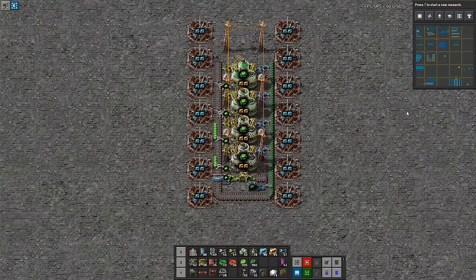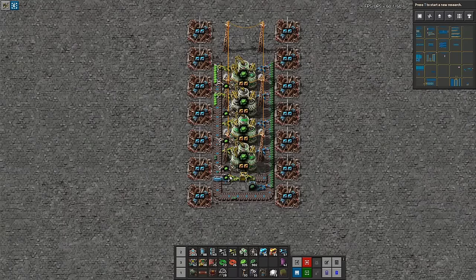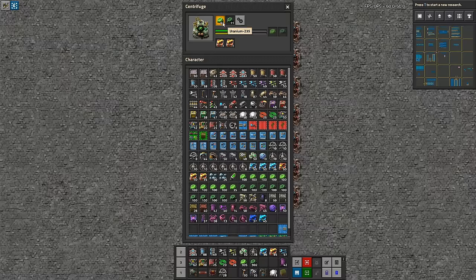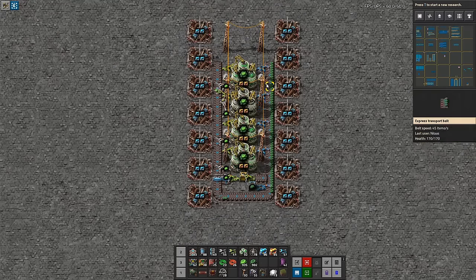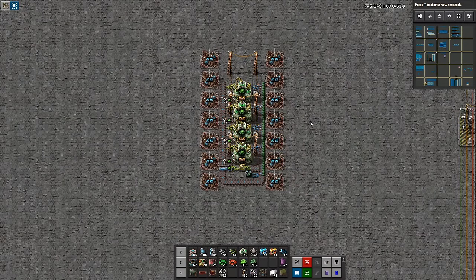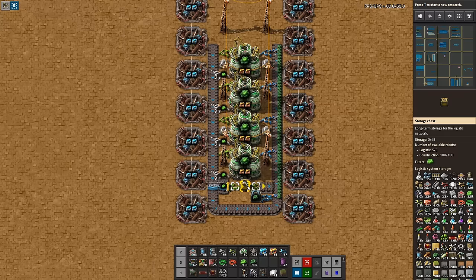So this is the very simple build. I think this is the one I would normally use. When they start, only the dark uranium will flow past and the rest will pick up whatever it has inside. You now have built a Kovarex process that can support 100 nuclear reactors, and it will automatically give you the surplus.